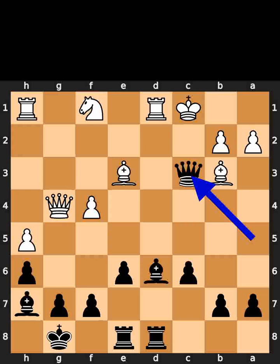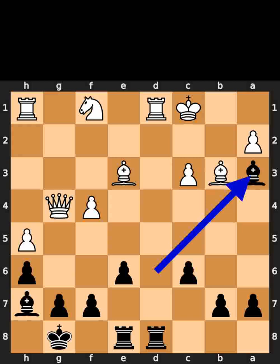Black takes the pawn on c3 using the queen with check. Black plays bishop to a3, checkmate.